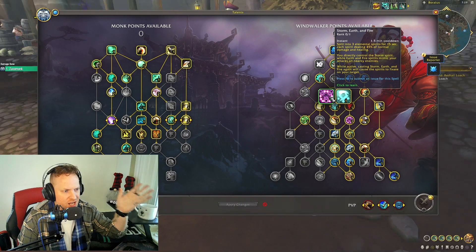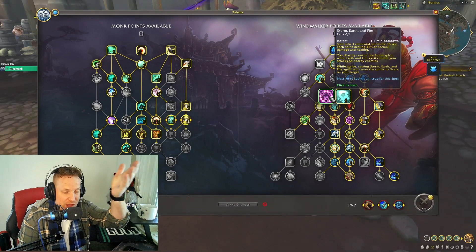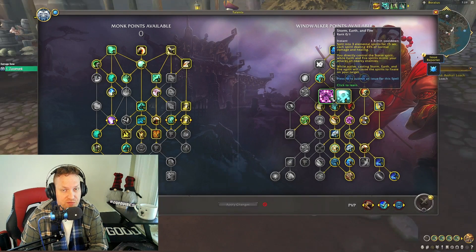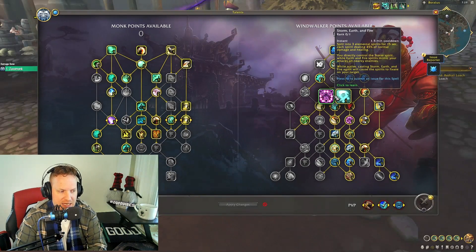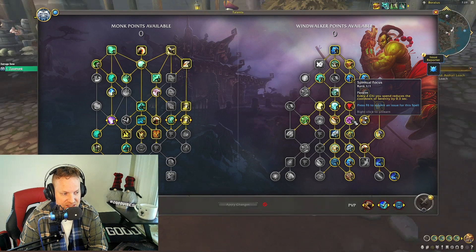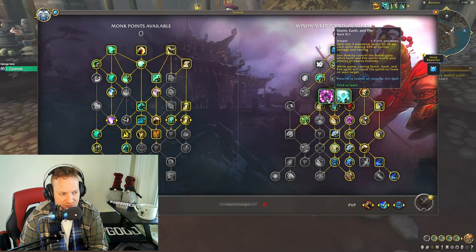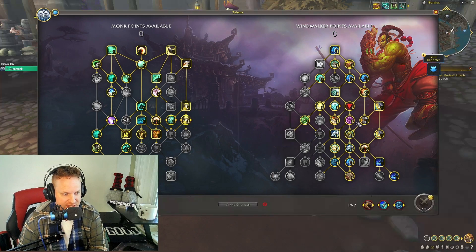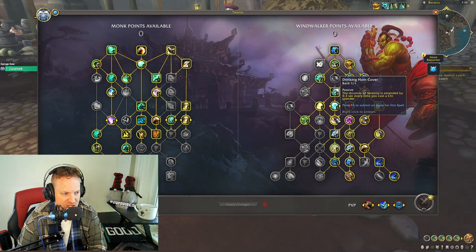I'm taking Serenity right now. One thing I've noticed is Storm Earth and Fire no longer has two charges — that talent doesn't exist anymore in Dragonflight. So I've tried Serenity and really like it. You also get cooldown reduction on Serenity for every two chi you spend, which is great. That covers the mid-section of the tree.